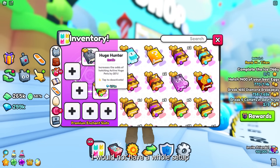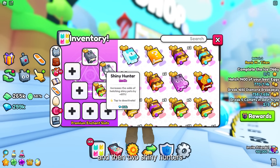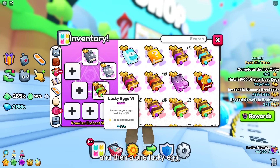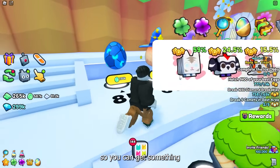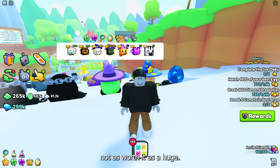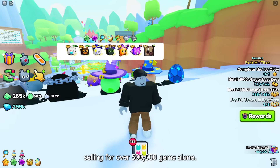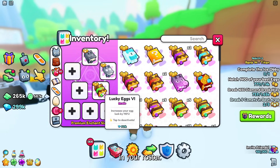Realistically, I would not have a whole setup of huge hunters. I would have up to five of these and then two shiny hunters to increase the chances of those huges being shiny, and then one lucky egg to help with better odds for the regular egg — so you can get something like the imp, with the rainbow version currently selling for over 500,000 gems alone.